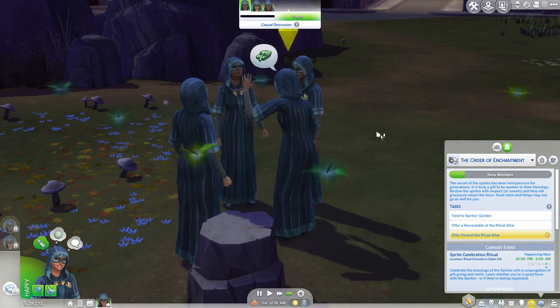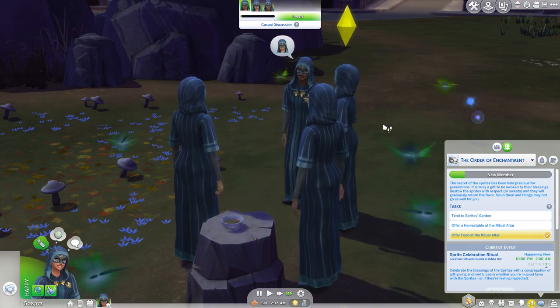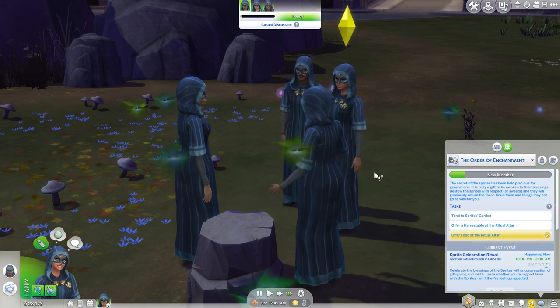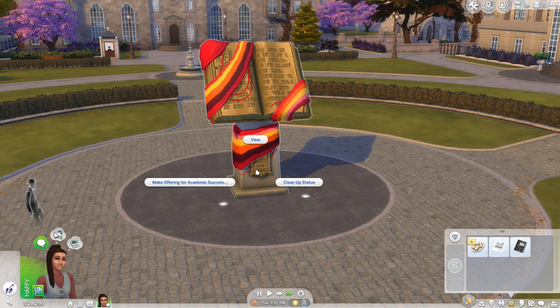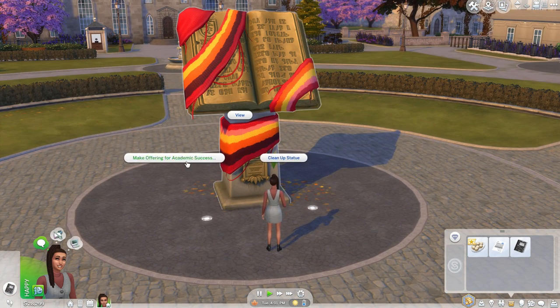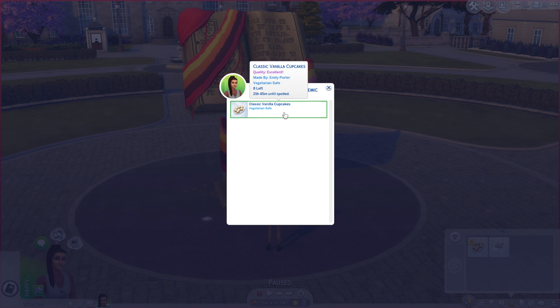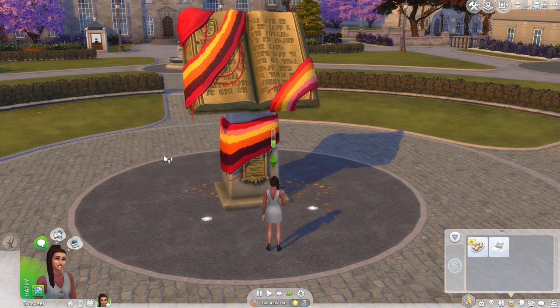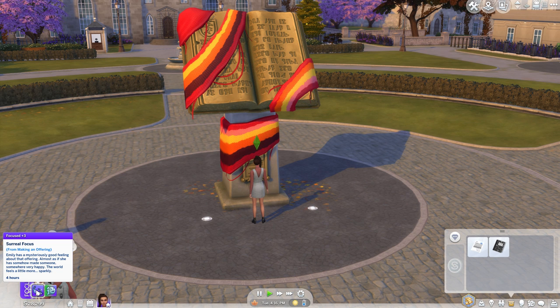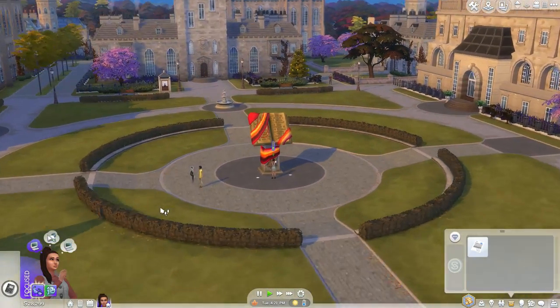How to join the secret society? Becoming a member is actually pretty easy in Discover University — you don't even need to become friends with anybody. You just need to make a really great offering to the statue on your school's campus, and you can join whether you go to Foxbury or Ubright. The offering you make is really important; you can't just bring anything. An offering that works will give your sim a focused moodlet called 'Surreal Focus' that lasts a few hours — this is how you know it's working. This moodlet will say that your sim has a mysteriously good feeling about that offering, almost as if they've somehow made someone somewhere very happy.